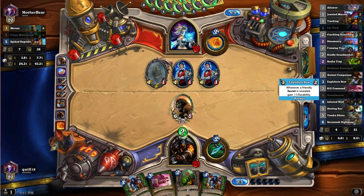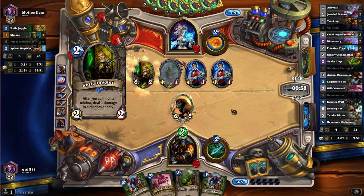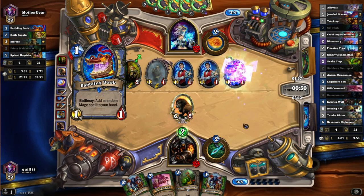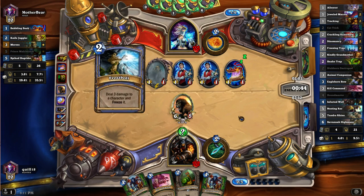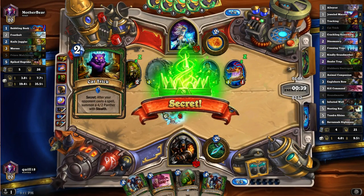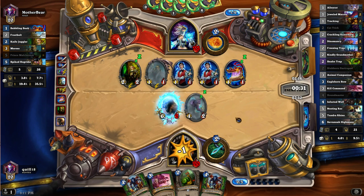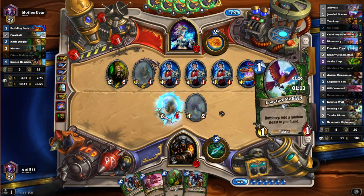I feel like this is not a super fast aggro deck. And I don't know where our Dinomancies are - that's the other thing we can do, mulligan harder for that. This video will all be the Dinomancy deck game. I want you to cast a spell, dude. Hopefully that's fine, actually. We're going to hold on to the Kill Command for hopefully the actual kill or eliminating something crazy. Sucks that we have no AoE in this deck at all.